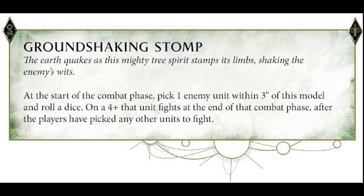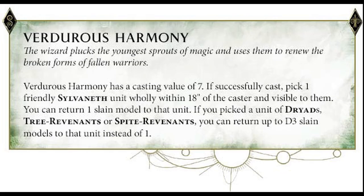I'm going to go over some lore as well — we're going to be going over the Lore of the Deep Woods, which will also help these units. So let's look at the Lore of the Deep Woods now, which would need a Branchwych, and that's been another model mentioned. The first spell in the lore is cast on a seven. If successful, with one friendly Sylvaneth unit fully within 18 inches of the caster and visible, you can return one slain model to that unit. If you pick a unit of Dryads, Tree Revenants, or Spite Revenants, you can return up to D3 slain models instead of one.